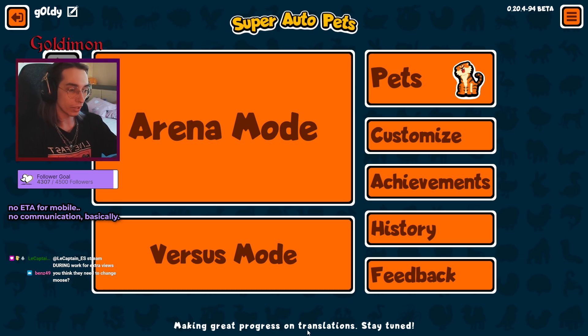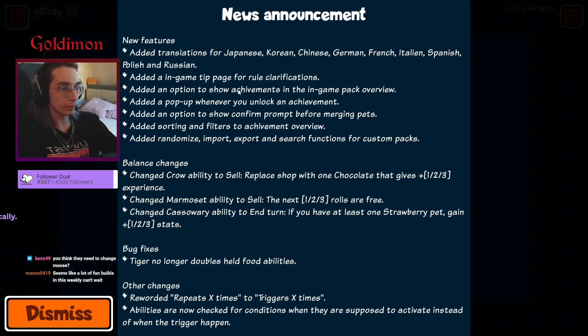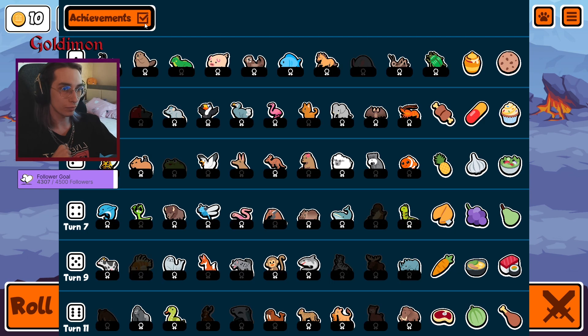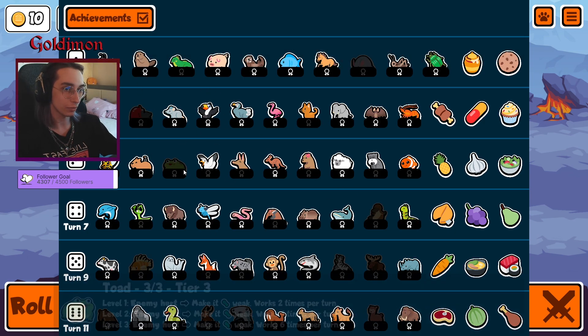So I just booted up the game and this pumped-up news announcement appeared — new features. We got translations, which are very nice, indie tips, which are pretty basic. We've seen them. It's like combined two pets, you get level-up stuff like that, and an option to show achievements for the in-game pack overview, which is really nice. You can see which ones you've already got. This actually looks pretty neat.